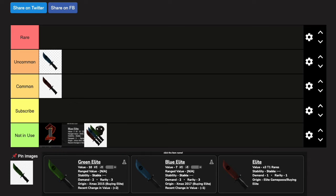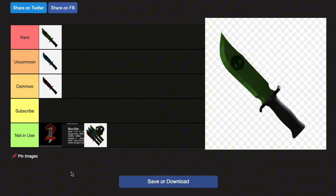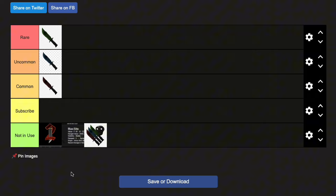The rarest elite knife is the green one. I have not seen anyone with the green elite knife — it's really difficult to get. The green one, I don't think there's actually that much demand for it compared to the blue one. The blue elite knife, although uncommon, still has much more demand than the green elite knife. However, the green elite knife is much rarer than all of these as not many people have them.